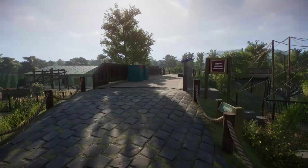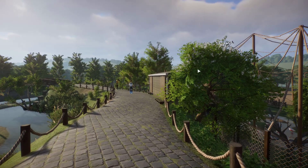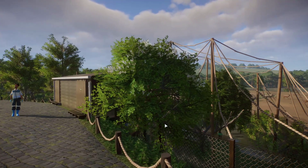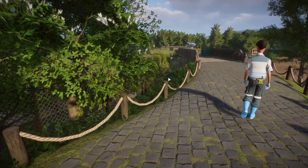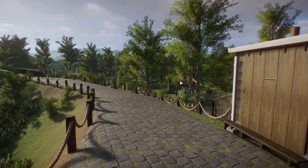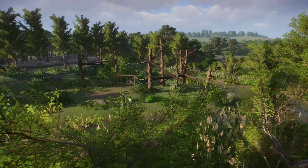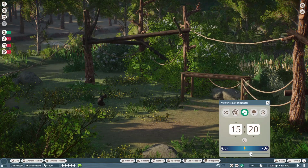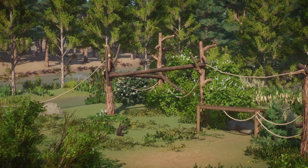Moving along, there are some small foliage updates I've been doing around the park — adding bushes like this. A big old bush was missing from the flamingo habitat, and I also added natal grass and similar plants. Same thing over here in the chimp habitat, which is pretty lush during summer. I added more of those similar bushes in the back, which are kind of overgrowing the climbing frame.